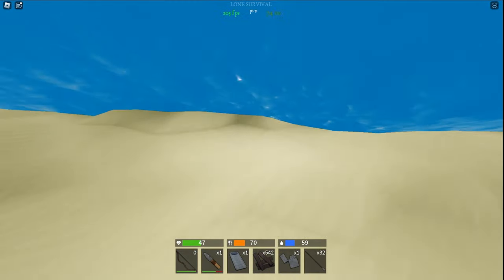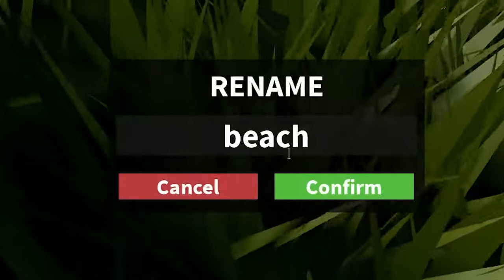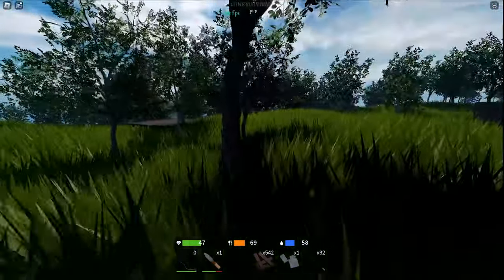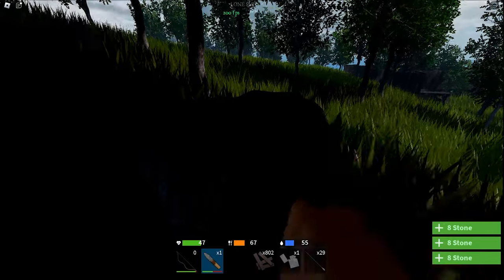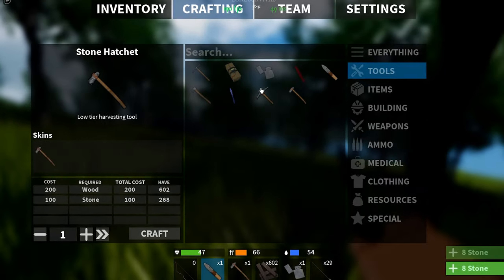I'm gonna get a bag down here just in case I die so I can spawn right back. Let's name it Beach. Alright, this looks like a good spot to build a base. Let's get some resources. Good, we're getting some stone. I got a bunch of stone so I'm gonna use these materials to craft some tools.